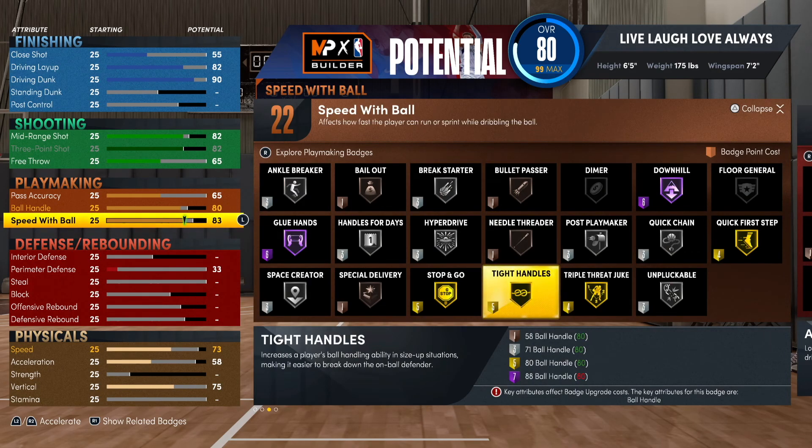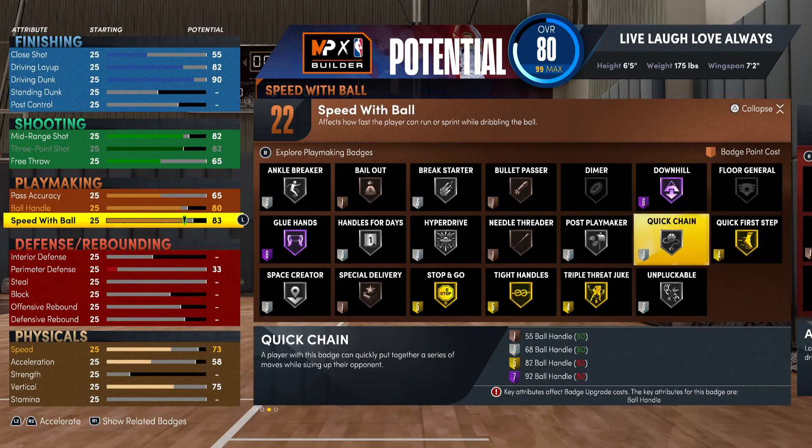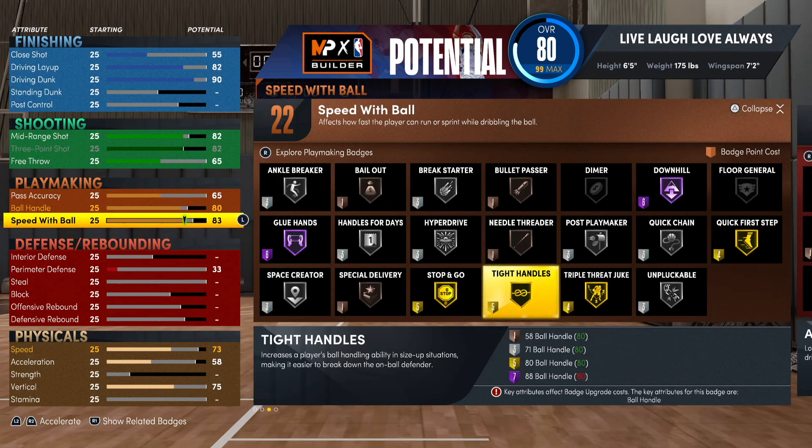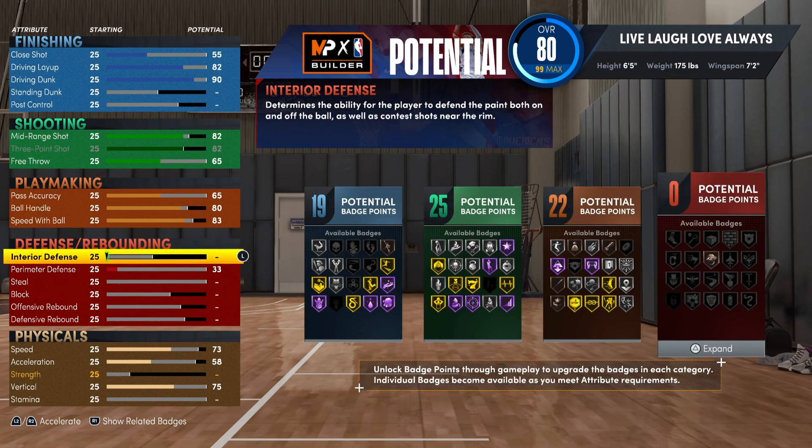That gives us 22 playmaking badge points, and we get a lot of amazing badges — for example, tight handles on gold is amazing, quick first step, quick chain, hyperdrive. Some of these are only on silver but they're still effective if you have them equipped, so that's always good.